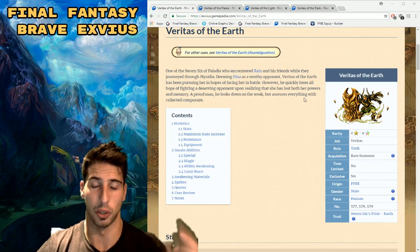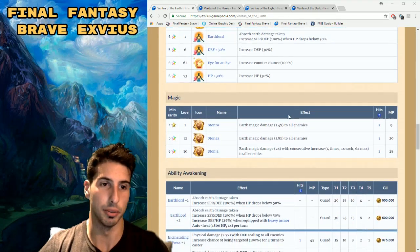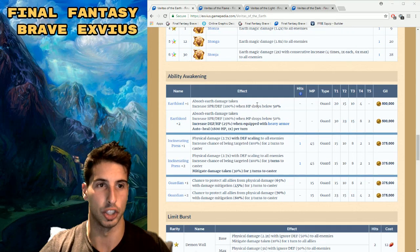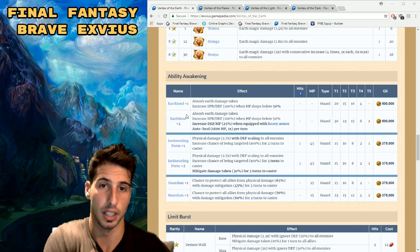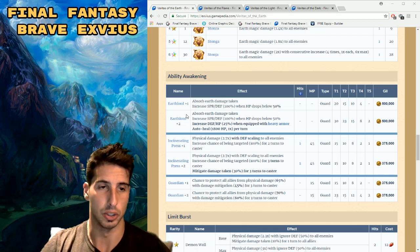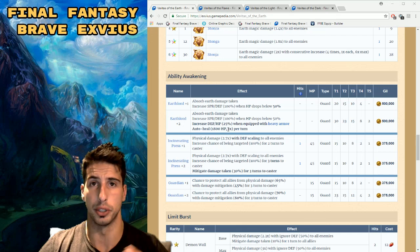Without waiting, let's go see what Veritas of the Earth has to offer, because he's a really good tank — especially if you don't have a Warrior of Light. Earth Lord +1 basically absorbs earth damage taken, and you can increase SPR and defense by 100 when your HP drops below 50. Earth Lord +2 increases HP and defense by 25 when equipped with heavy armor, and auto-heals 1800 HP every turn.